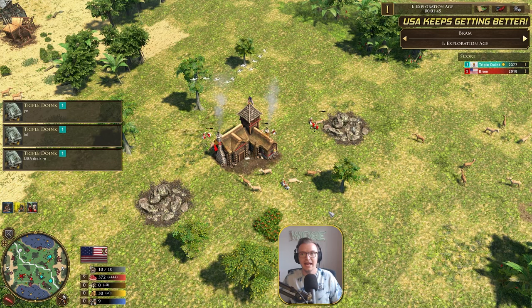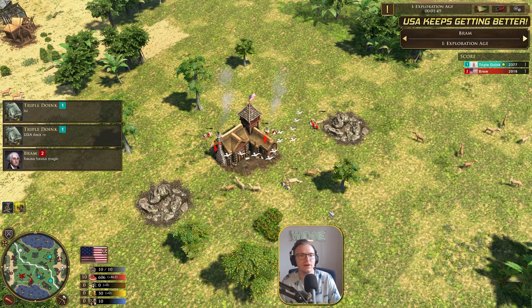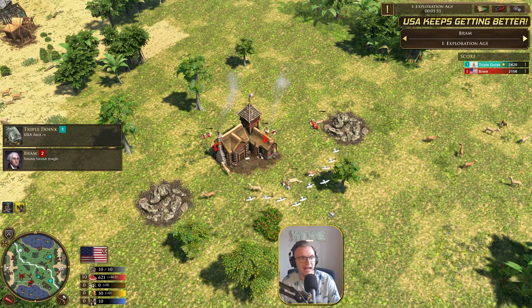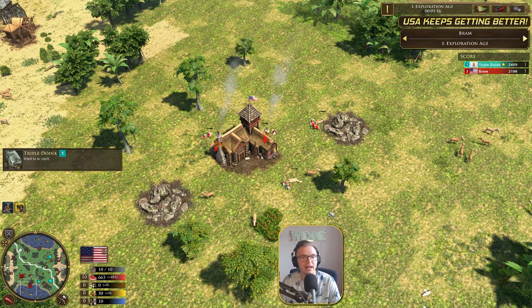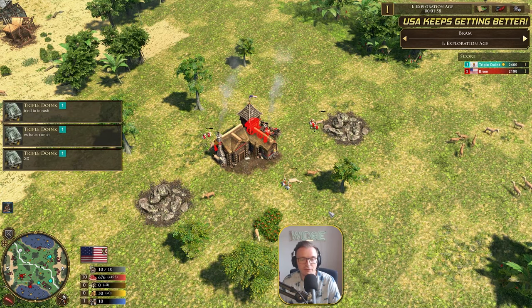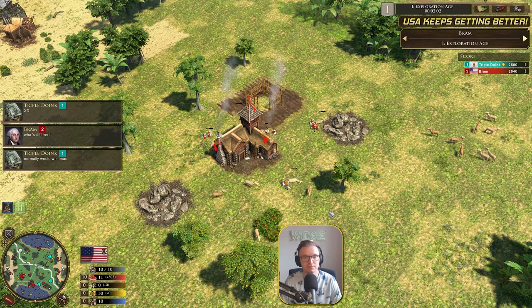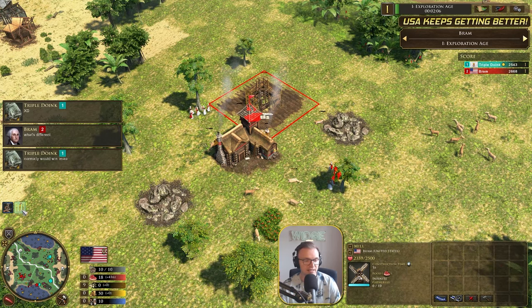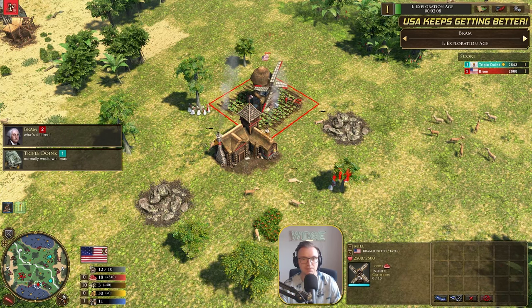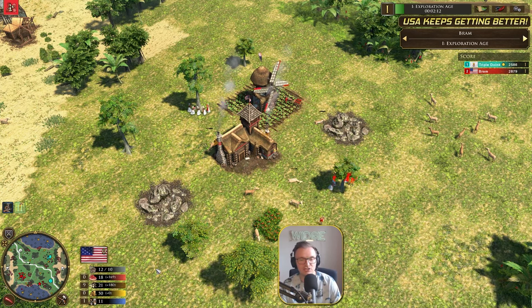Triple Doink and Bram are very close friends — a nice friendly match here. Bram is one of the best Hauser players at the moment. The card has come in now — the German immigrants. He's put down the mill and he's got a settler wagon. So essentially he's 12-10ing. You could say this is a 12-10. And now he's going to be aging up with the Delaware.